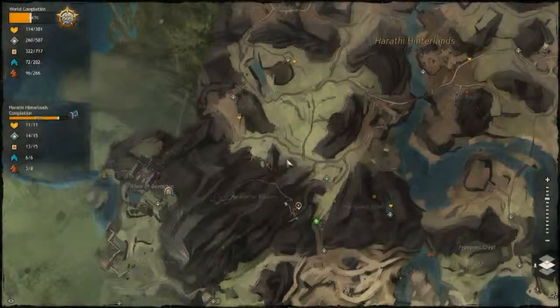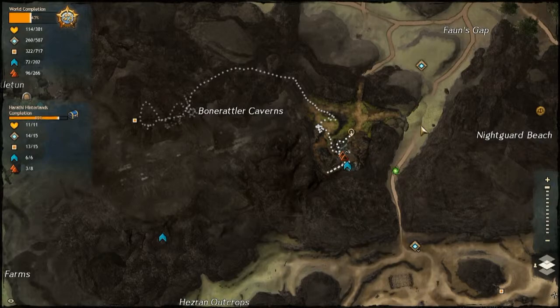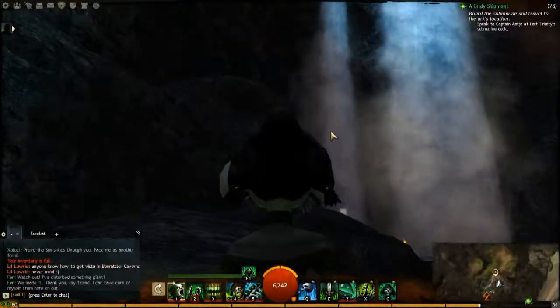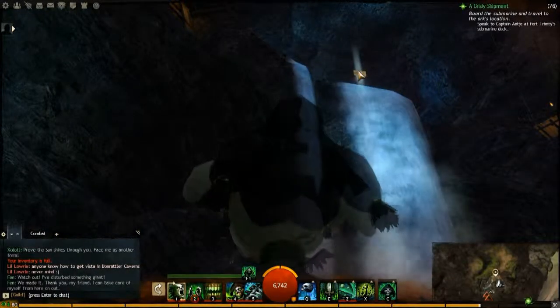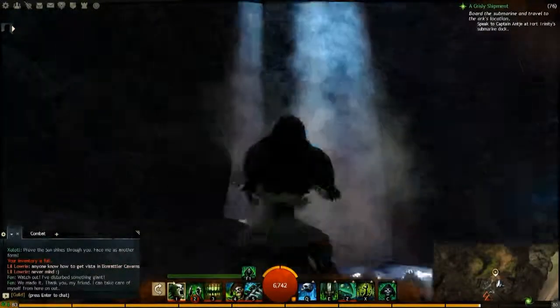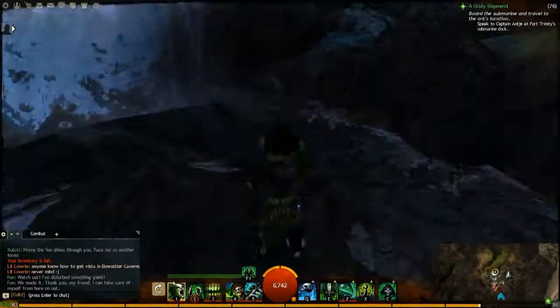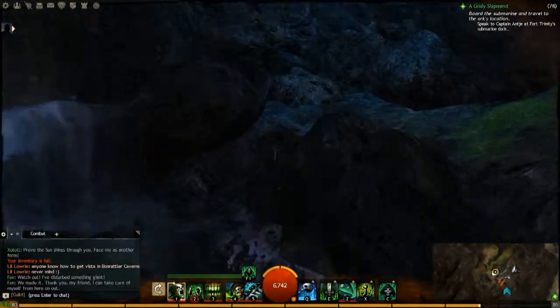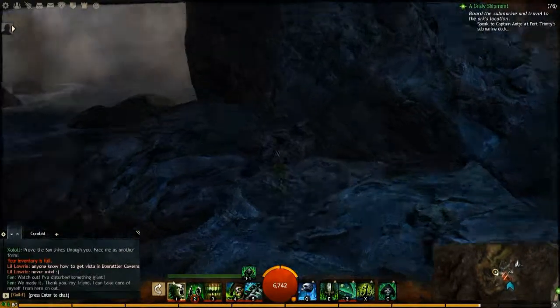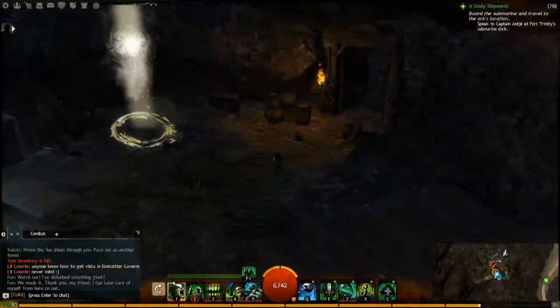Hey everybody, doing another Vista Point here in the Harathi Hinterlands. I'm down in the southwest area of the zone in the Bone Riler Caverns. You can come to this Vista Point and just drop in on this path into the cave. I'm right in the middle of the cave, and if you look up on top of the waterfall there, you can see the Vista Point. So basically what you need to do is get behind the waterfall. There's actually a skill point back here as well, so you can pick that one up while you're back here.